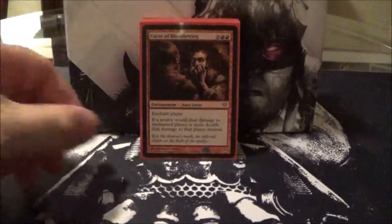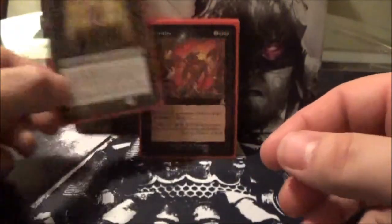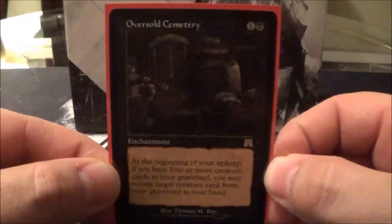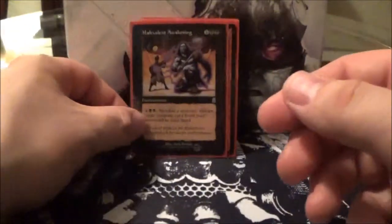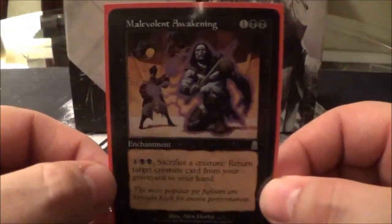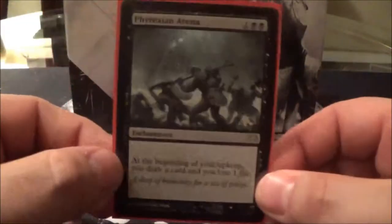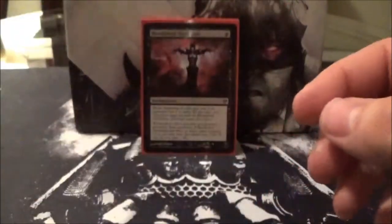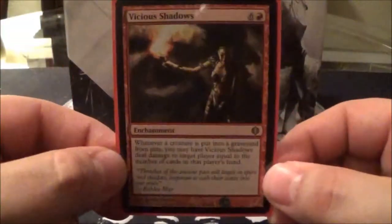Next, the enchantments that I run: Curse of Bloodletting, Endless Ranks of the Dead, Attrition, Oversold Cemetery, Dictate of Erebos, Malevolent Awakening, Braid of Fire, Phyrexian Arena, Goblin Bombardment, Blood Chief Ascension, and Vicious Shadows.